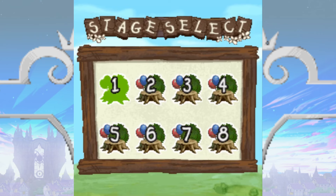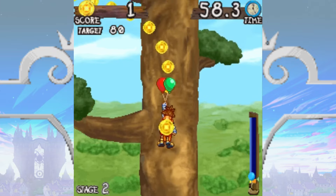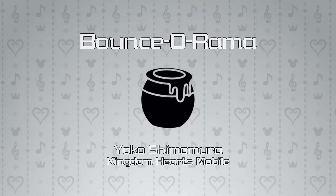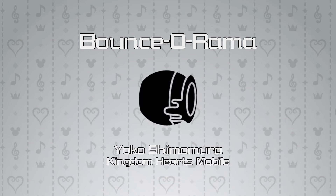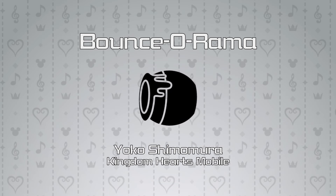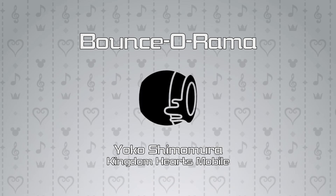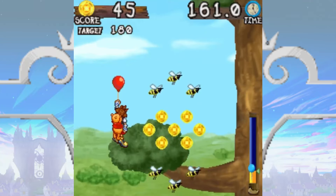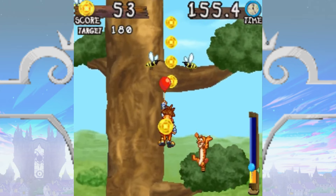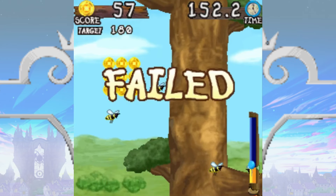'March Along' is also used as the music for every odd-numbered level. The even-numbered levels use 'Bounce-O-Rama,' the 100-acre wood minigame theme from KH1 and KH2. Having the song rotate every level is a bit of an odd decision, but I appreciate the musical variety. The real star of the show is 'Dash Along,' a criminally underrated track that plays in the faster-paced Re:Chain of Memories minigames. KH Balloon Glider uses this song exclusively in the challenge stage, and given the level's increased difficulty, it works perfectly.